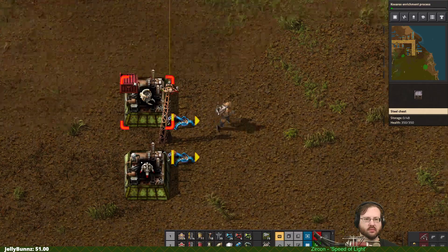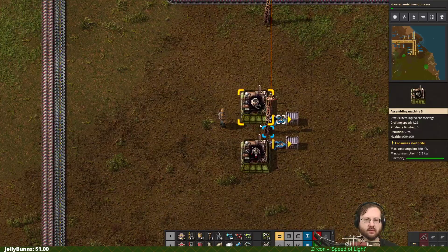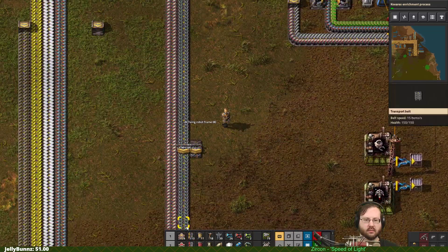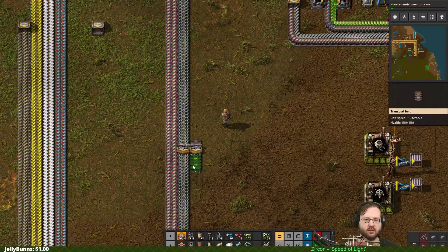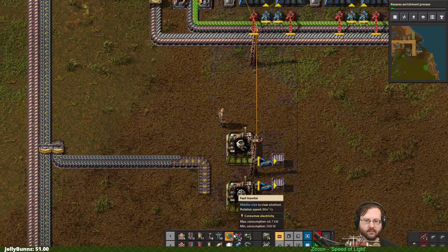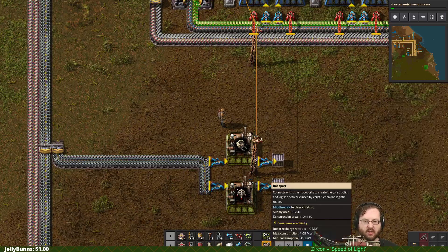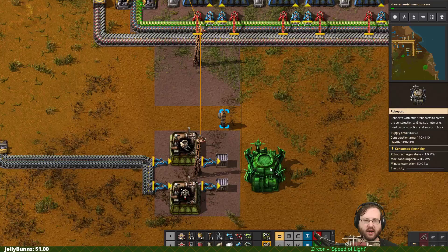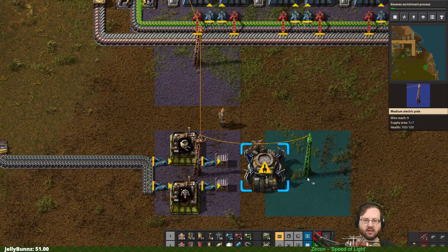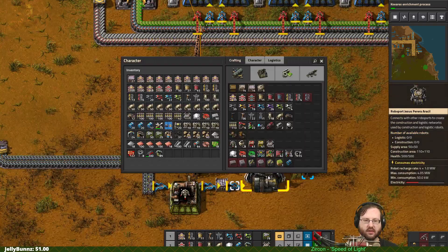Gonna put down a couple steel boxes. So the way we're going to do this: flying robot frames split off here. We are going to have the factory automatically build as many robots as we need. The way we're going to do that is by having inserters that are looking at the number of bots in the thing. So we need a red wire.